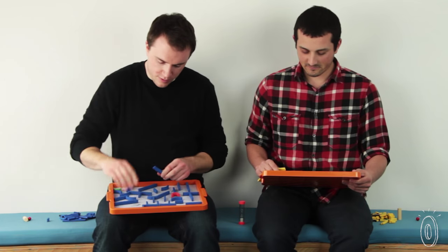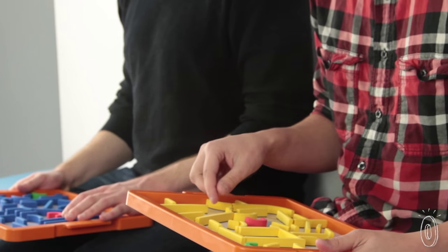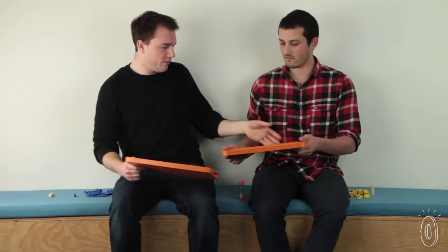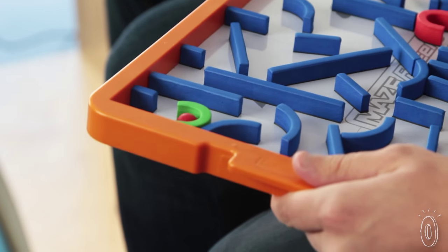Whoever is done creating their maze first yells 'ready to race' and flips the sand timer, which means everyone else has just 60 seconds to finish building. When the minute is up, swap trays and try to maneuver the wooden ball through the maze and back again. Finish first and you win the round.